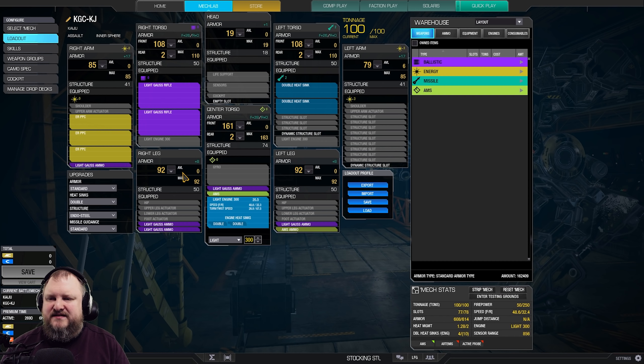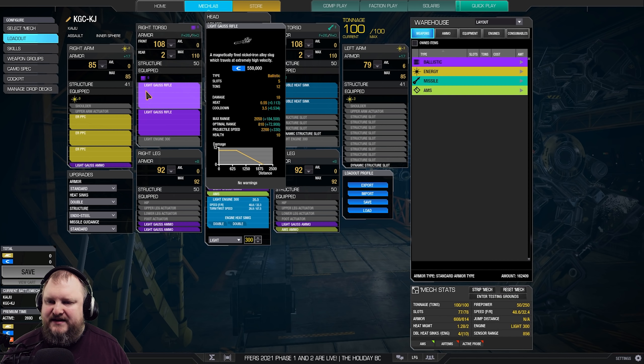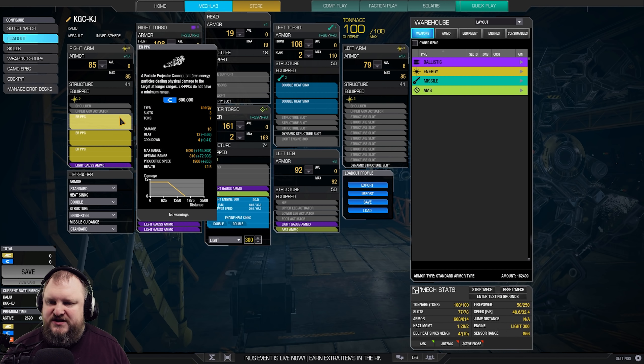Now, how can we shoot three ER PPCs and those gauss rifles at the same time? Well, light gauss does not have a shared heat scale limit with ER PPCs, so you can shoot two light gauss and two ER PPCs on basically any mech. But the Kaiju has an added quirk — it has an ER PPC heat scale limit plus one. So we can fire all of this for 50 damage. The ER PPC optimal range is going to be almost 900, and the light gauss rifle optimal range is going to be the same. The projectile speed is 2200 on the light gauss without changes, and 1900 on the ER PPC plus some extra juice from the mech.